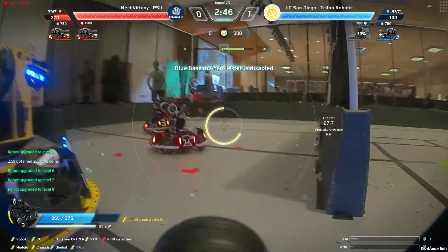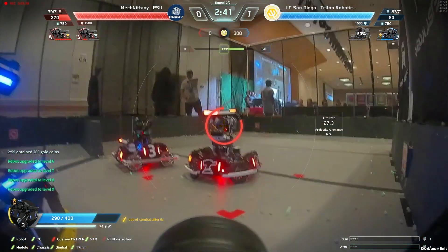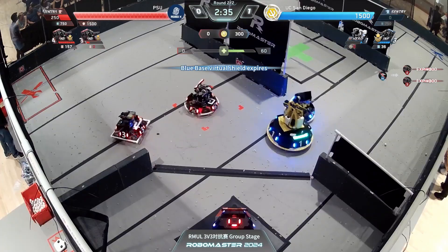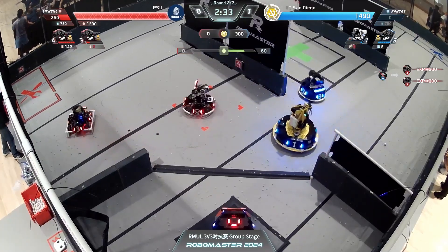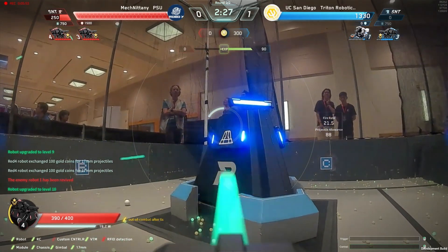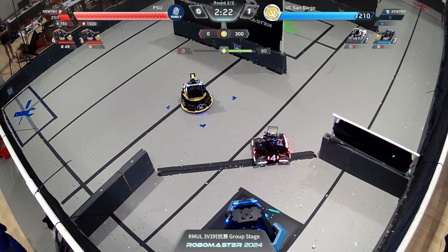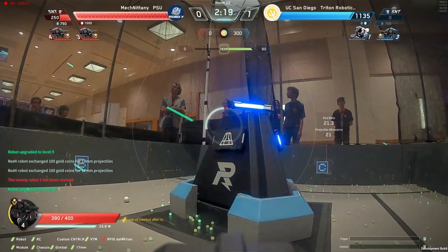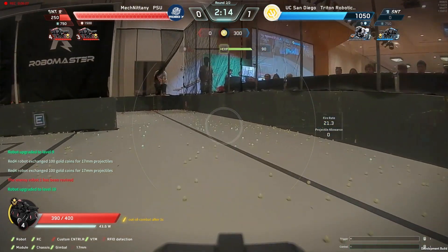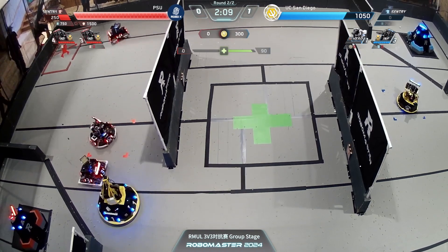Hero blue 1 getting taken out by PSU. Both sentries falling relatively low — Triton Robotics down, probably out, 30-20-10. There it is. A double kill coming across from red standard 4 as he moves on to that base objective. It's going to be a solid base lead for the side of PSU but UCSD not far behind — by the end of this sentence they will be far behind. PSU's red standard 4 still has like 30 shots left to do 600 damage to this base. Runs out right at the end, goes over to grab more — 450 damage done to the base from that standard. Really impressive.